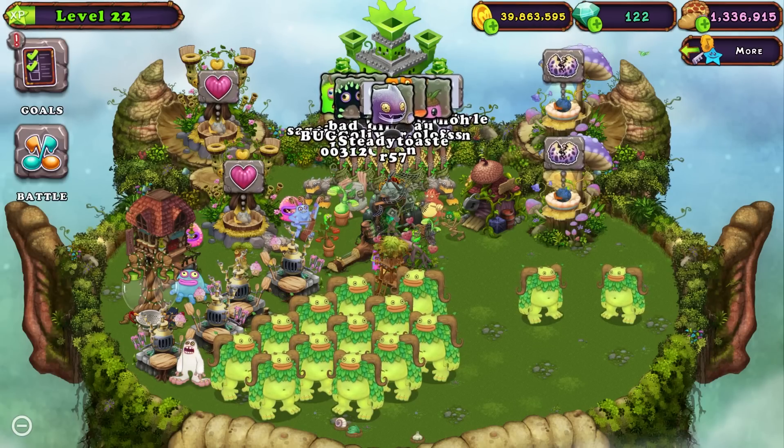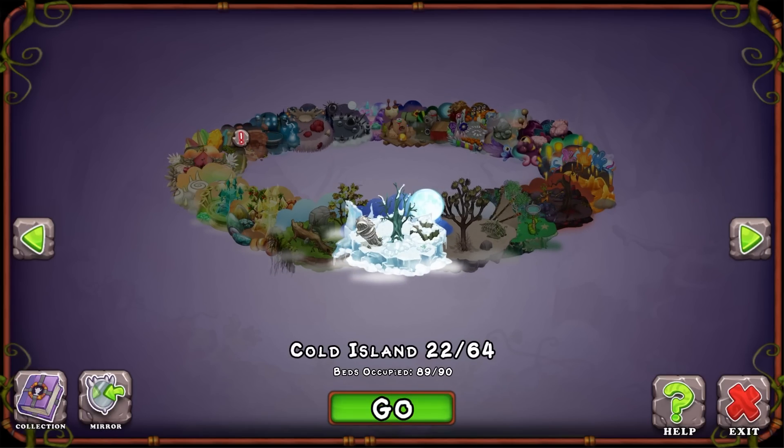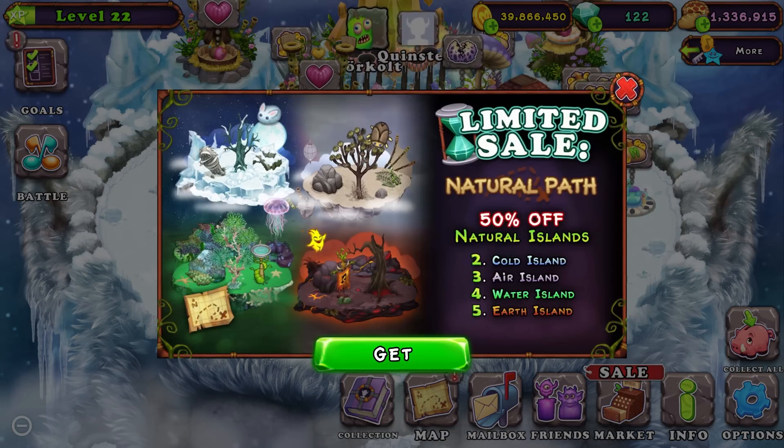So what we're going to be doing today is we're going to be buying Mirror Plant Island. If you watched yesterday's video, I talked about how that's what I'm going to be doing. I'm going to get Mirror Plant Island so that I can increase my coins per day by getting a whole new ant rat.